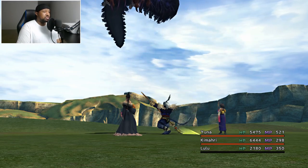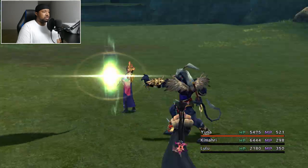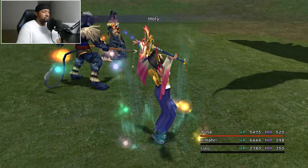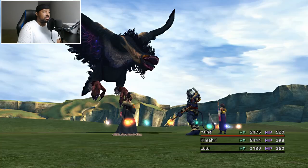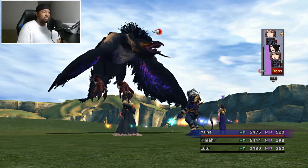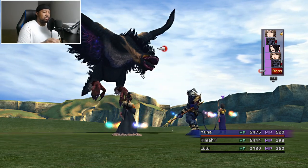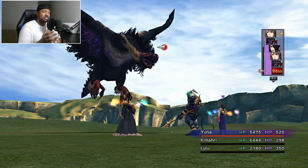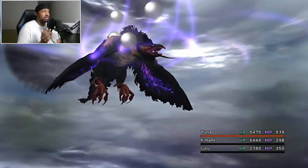He looks like he might drop down on his two feet already. We'll use Kimahri's Overdrive — Mighty Guard — to give the team extra protection. It grants Protect, Shell, and Regen. Now I'll cast Holy again. He is charging, so I'll show what to do: if you can't bring him down before his charge attack, use Yuna to summon an Aeon — either Yojimbo or Shiva, someone with high evasion — to tank the hit. If you don't want to use your Aeons and you're strong enough, just keep dealing damage.